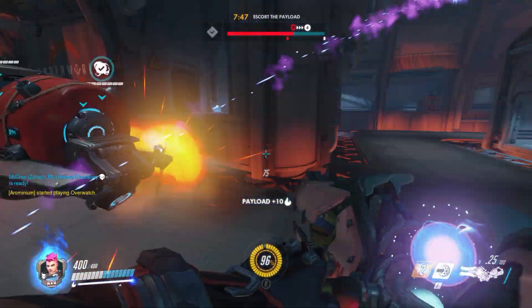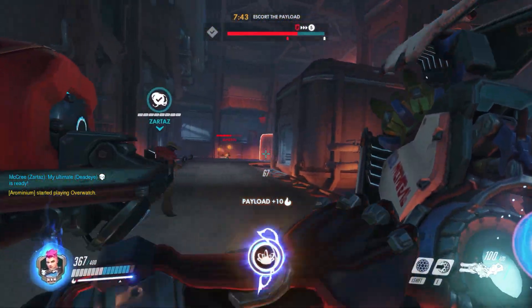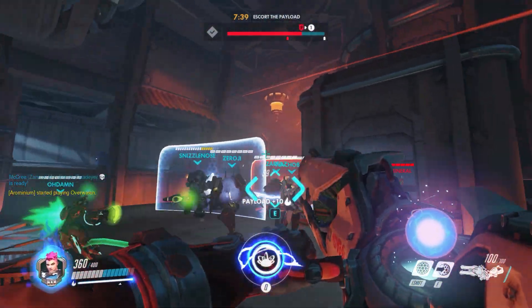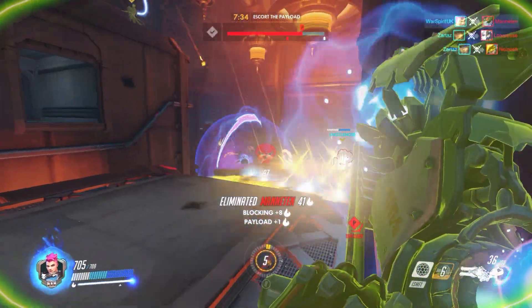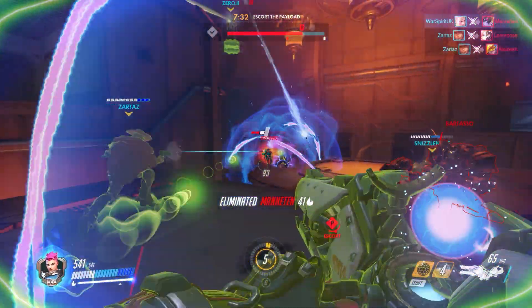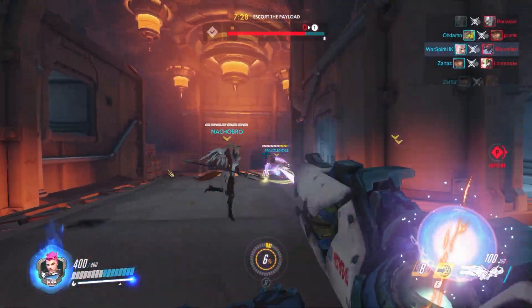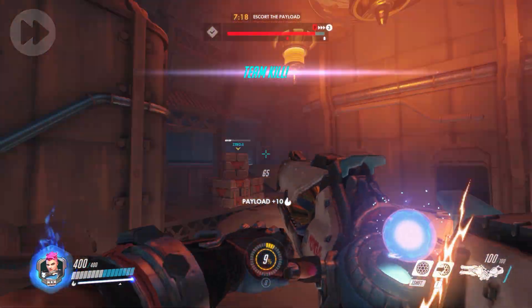Our next engagement is crucial to winning the game — we have so much momentum already that this could easily be the final fight. Pharah takes my shield as she moves in to burst the enemy Widow down. The rest of us are fine behind the Reinhardt shield, my ult is up and my target is the enemy Mercy. I get a quick spot on her and instantly pop the Graviton Surge. Ends up being a bit overkill but the motive was correct — it's pretty much GG at this point.